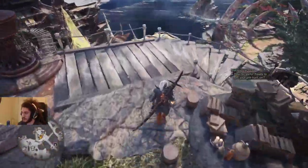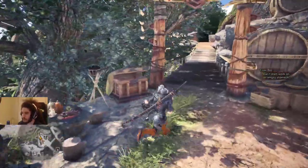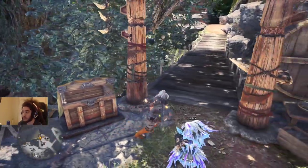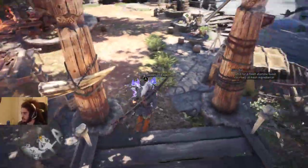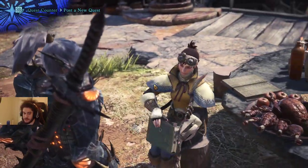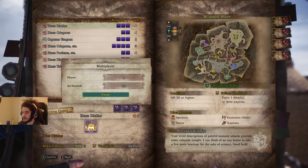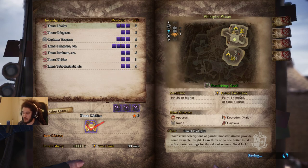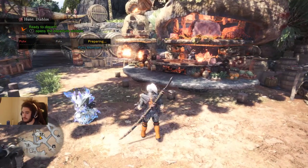Now I want to go show this against real Tempered Mobs. Tempered Mobs come after you finish the storyline and are the hardest-hitting mobs in the game, with the exception of Tempered Elders which are really annoying to fight. We're going to go do a Tempered Diablos investigation.